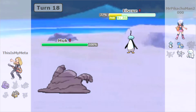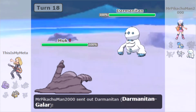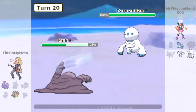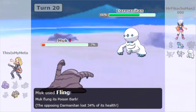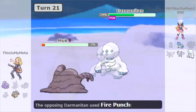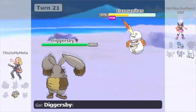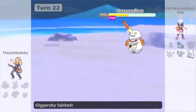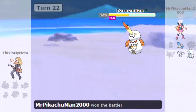It goes for a Belly Drum and eats its Berry — this is really dangerous, it's got max attack. It takes out our Raichu in one hit. We come in with Muk and we get the lucky Parahax right there, otherwise it could have easily taken out the rest of our team. Galarian Darmanitan comes in with Icicle Crash, flinching our Muk. We get the Poison off on it with the Fling, which is good — it's on a timer now. It goes Icicle Crash on Diggersby and that is enough to take it out. We lose game number one and Darmanitan is wrecking our team.